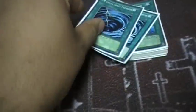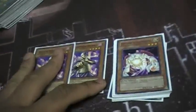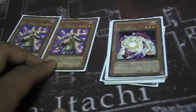Spells: double MST, Monster Reborn, Mind Control, One for One, Foolish Burial, Book of Moon, Heavy Storm, Dark Hole, Enemy Controller, and Gold Sarcophagus. Traps: two Solemn Warnings, Solemn Judgment, Torrential Tribute, Call of the Haunted, and Trap Dustshoot. That's the main deck — it's 41 cards.